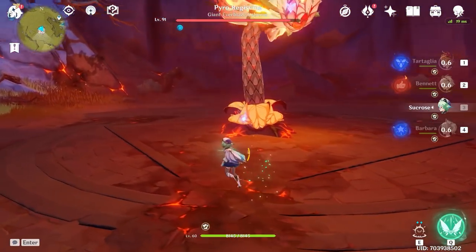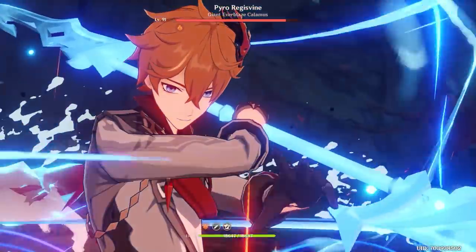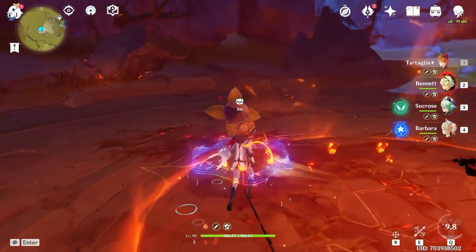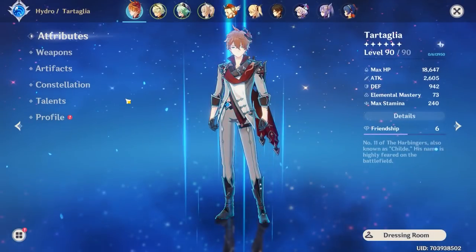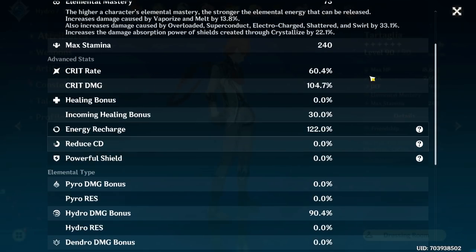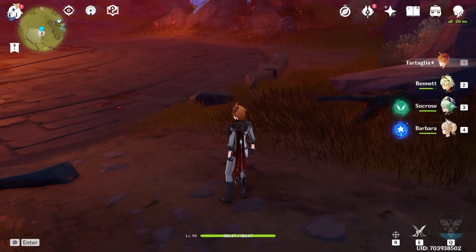It may take a few tries to remember the rotation. One mistake to watch out for is accidentally proccing vaporize when switching into melee stance — small things like that you have to be aware of. It's essentially a combination of proccing vaporize with as much buffed damage as possible while debuffing the enemy. I've seen numbers in the millions with AR55 builds, and with Diluc or Child this is really powerful since both have huge burst damage.